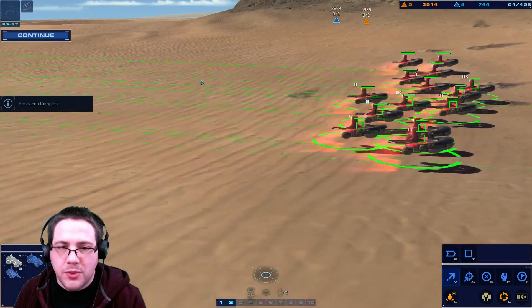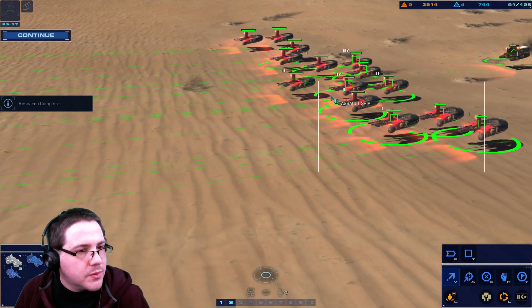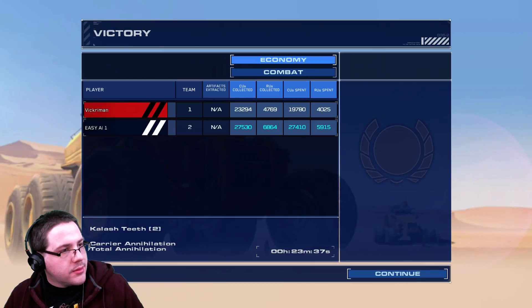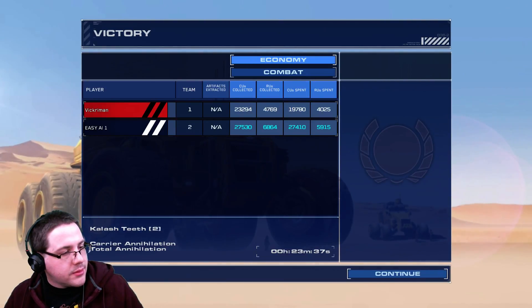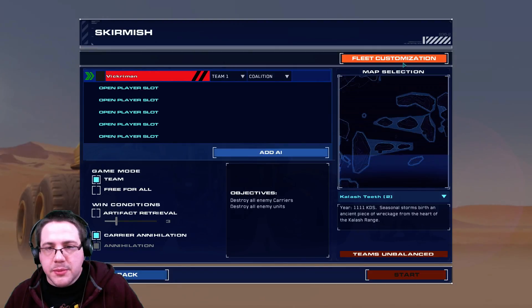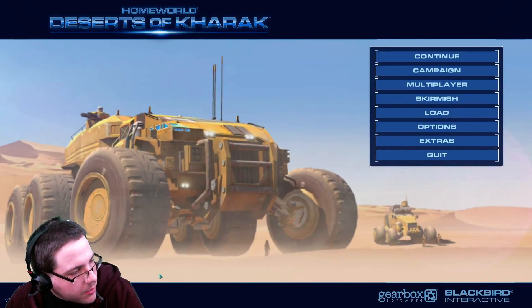It's cool how these units float. The AI collected more resources than me because I kept having issues — kept pulling the salvagers off by accident.